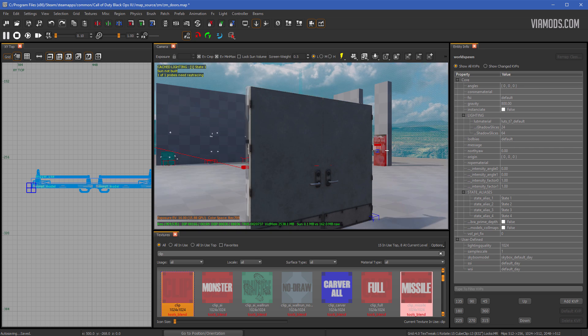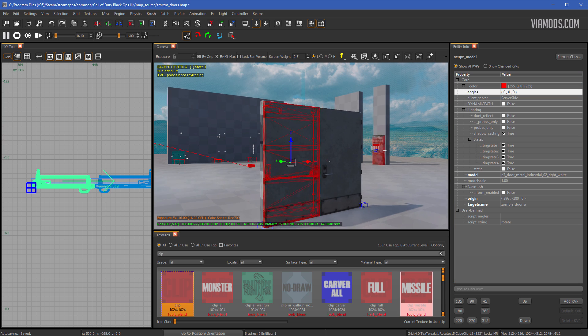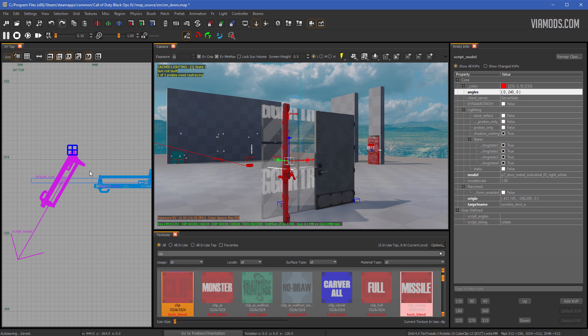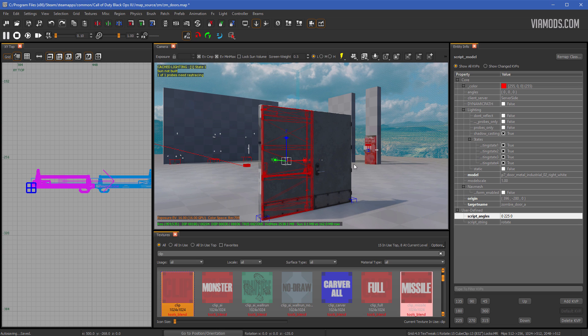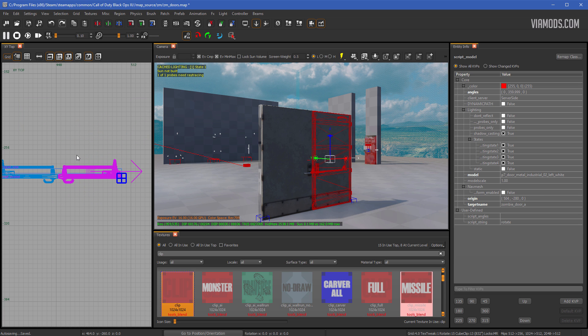Select one of your doors. Look at the angles field — it shows 0, 0, 0 because it hasn't moved yet. Hit R on your keyboard and rotate the door to where you want it when fully open. Around 225 looks good. Then press Ctrl+Z to undo the rotation and change script_angles to '0, 225, 0' or whatever value you got. Then do the same for the other door — rotate it, note the angle (around 135), undo, and set script_angles to '0, 135, 0'.